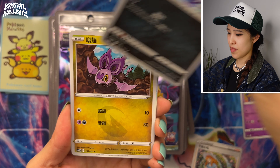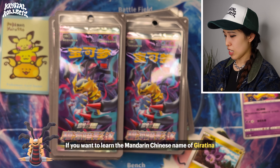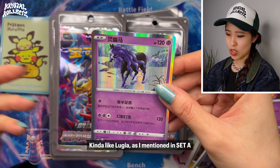We have Lady again. And the Simplified Mandarin Chinese name of Giratina is Tila Dina — a transliteration of Giratina, just saying it in the Chinese accent. It's kind of like Lugia as I mentioned in Set A. We also have Spectrier without Calyrex, just the ghost horse.